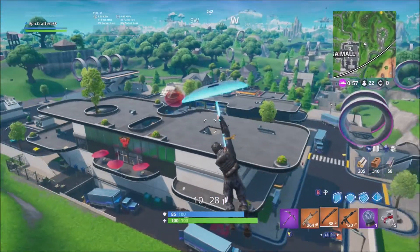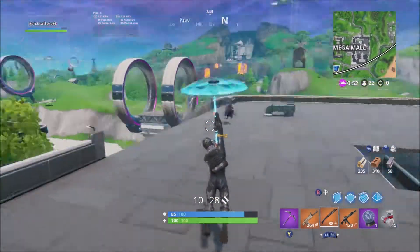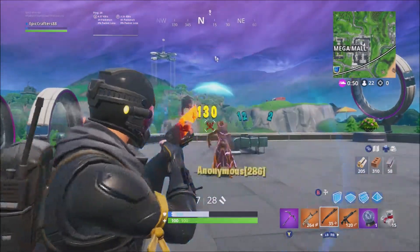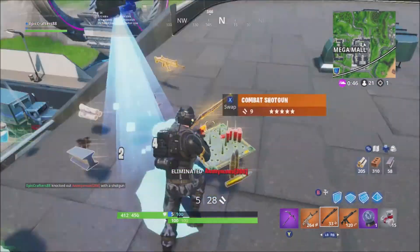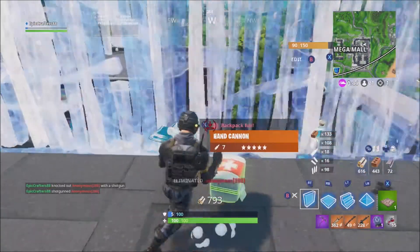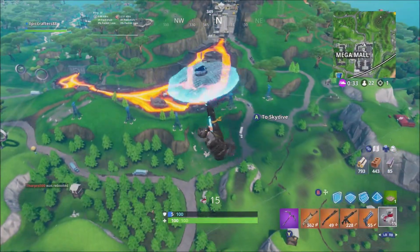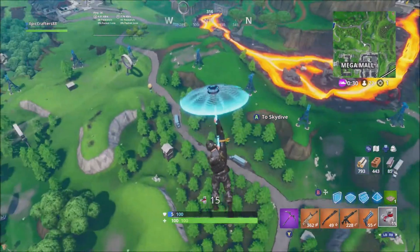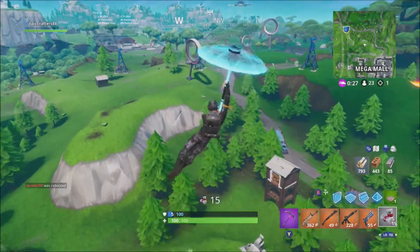There's a guy there but I don't want to. Do I go for it, do I not? Yep, I went for it - I went for the head. I needed that loot though. I needed a kill! What can I say? I really want that supply drop though. That's a good thing to have right now.